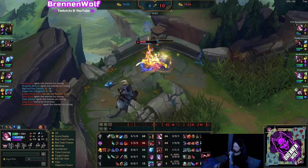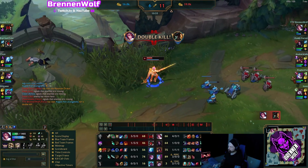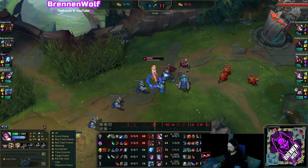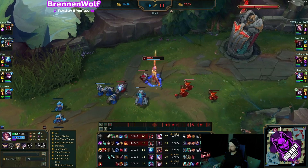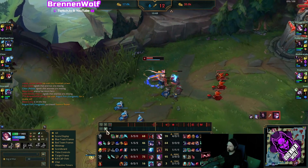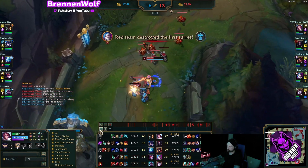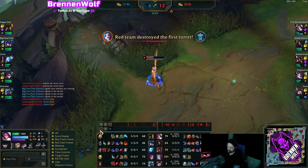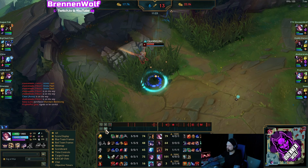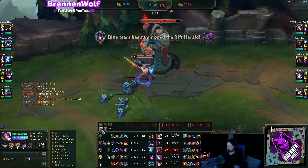When playing against Gangplank, focus mainly on hitting vitals when fighting. Don't auto-attack unless it's for a vital, and try to kite around him while watching out for barrel damage. After winning those early fights, keep doing the same thing — don't put too much pressure on the tower or try to take it, because he'll just come back with his ult, slow you, and you won't get the chance unless you're destroying him or your jungler is camping you.